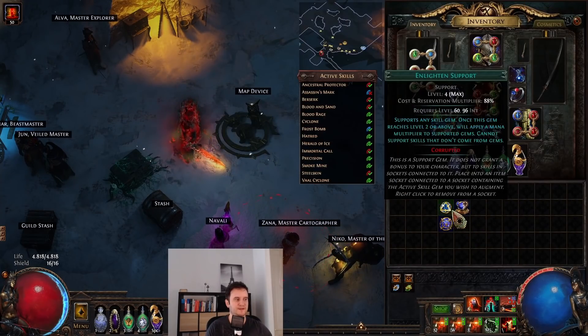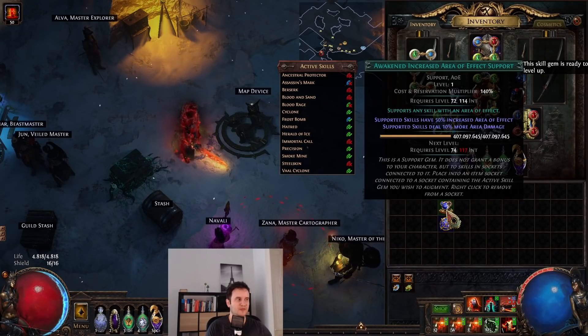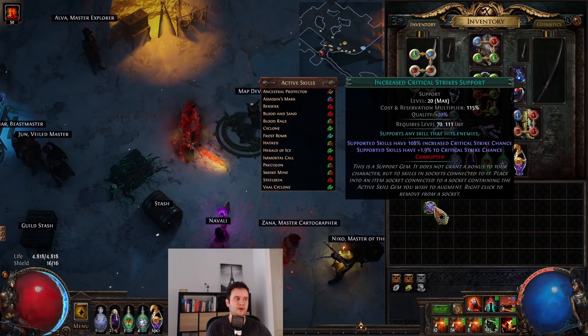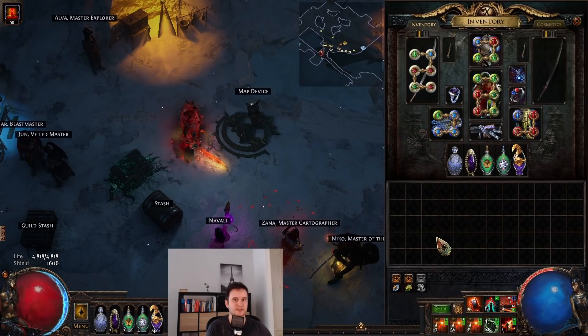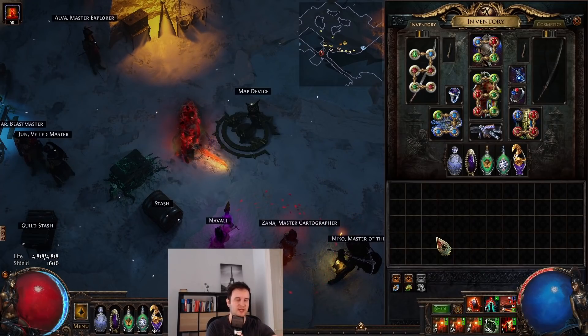At the end we have our Herald of Ice setup. I chose to link this up pretty nicely. We have Awakened Increased AoE — the only reason it isn't leveled is I don't match the int requirements right now. It gives us 10% more area damage and some AoE, which just helps with the chaining. And then really important is the Increased Critical Strikes support, which gives your Herald of Ice base crit — very, very valuable. It being able to crit means it can freeze other enemies, therefore shattering and chaining off of itself.